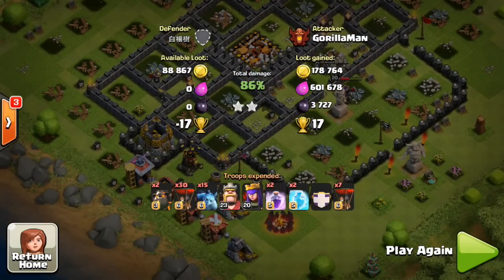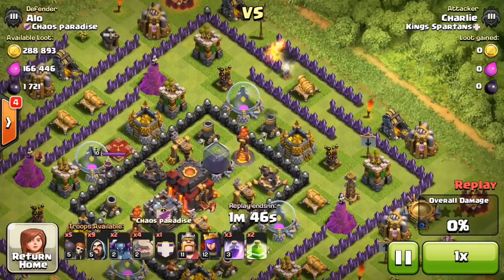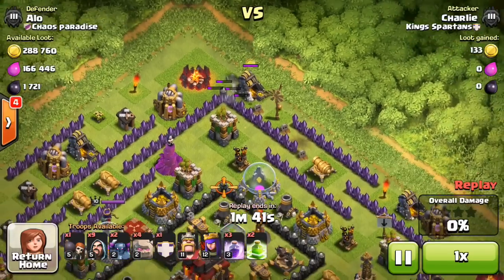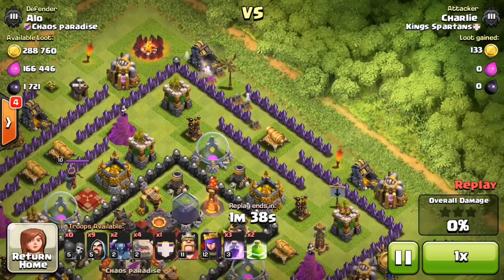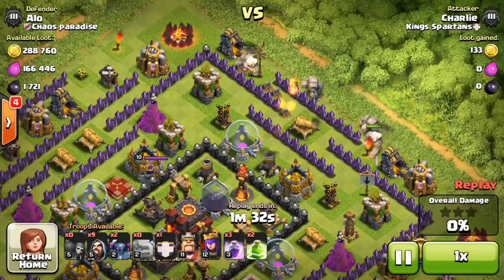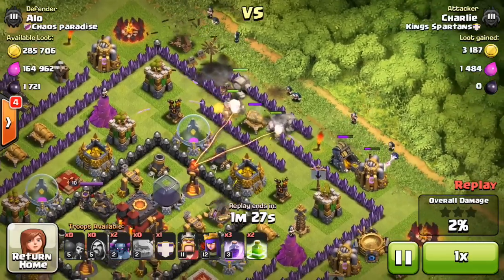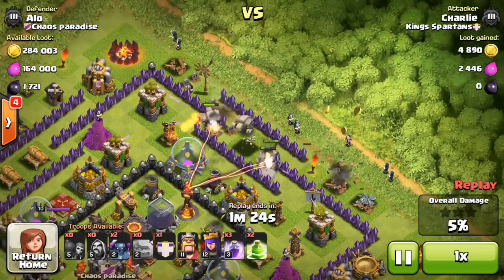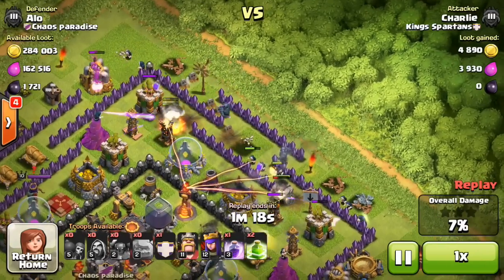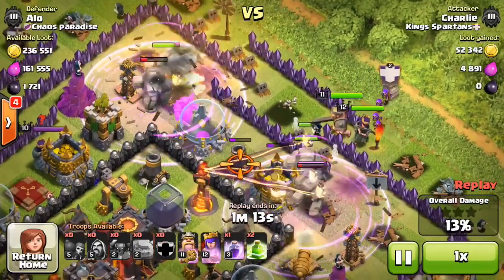Let's move on to one or two more raids from my clan mates — interesting raids I pulled from clan chat. This wall layout really messes up wall breakers, as you can see, making them walk right into fire from cannons and archers. He drops his golems but with no wall breakers left he can't break in, though he'll still do a solid job on this raid. Big news — we have passed 55,000 subscribers on this channel, thanks to giveaways and most recently Clash of Clans featuring us on their Facebook page.